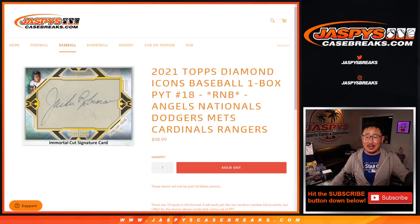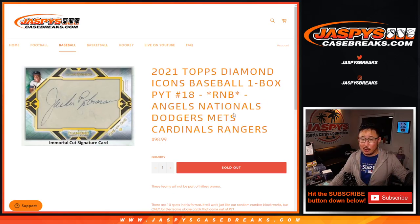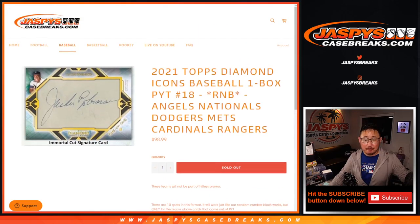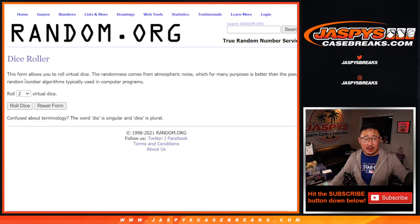Hi everyone. Joe for JazzBeastCaseBreaks.com coming at you with a random number block randomizer — a serial number break for that group of teams for Diamond Icons Pick Your Team 18. That's how it works right here in case you're wondering. Big thanks to James and Kobe Chan for getting in on this. There are the numbers right there. Let's roll it.